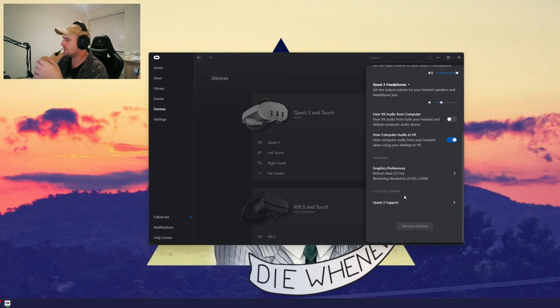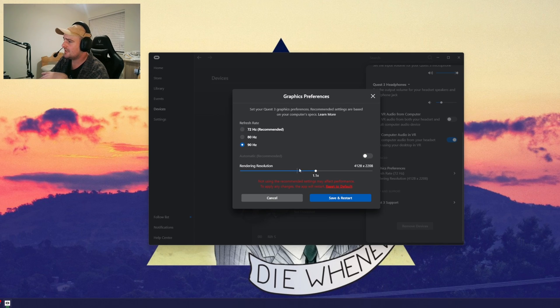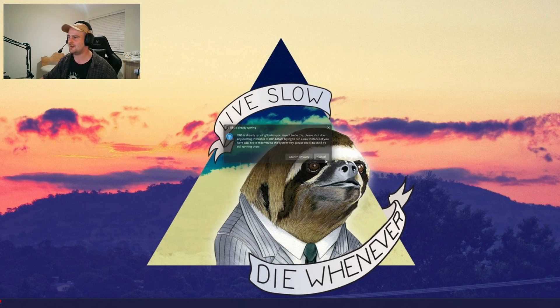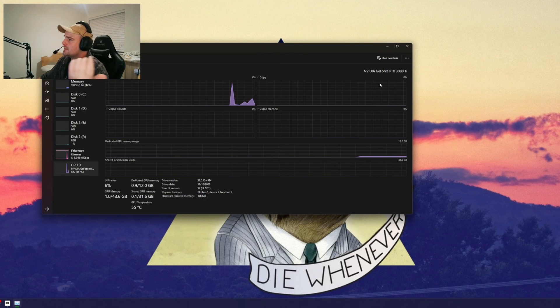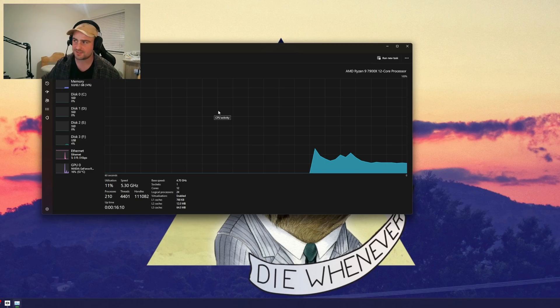When it comes to my Oculus settings, I'm using the Quest 3 set to 72Hz refresh rate, with resolution dropped down a couple of steps. I don't need the full resolution of the screens for DCS specifically — it requires too much performance. My PC specs: GPU is a 3080 Ti, 64 gigabytes of RAM, and a Ryzen 9 7900X 12-core processor.